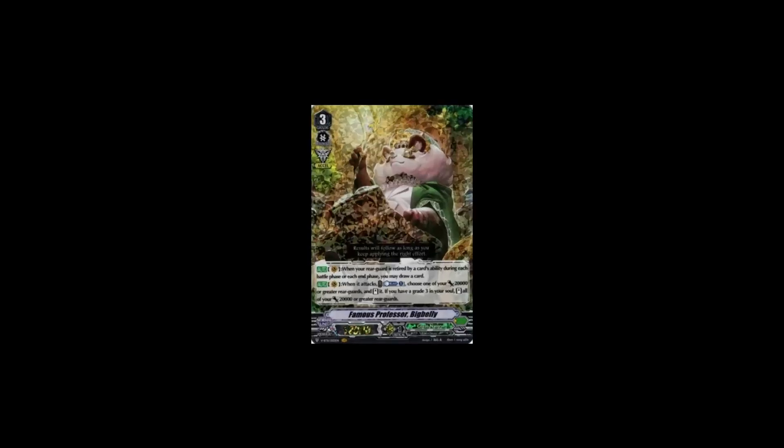Big Belly is the best contender to run Collegiate in. The reason is because of Big Belly's first skill: when your rearguards are retired by card effects during each battle phase or end phase, you may draw a card. Since Collegiate gives 10k to the front row rearguards and then retires them at end of turn, Big Belly triggers off those rearguards dying and you draw a card. That means you can use Collegiate's skill without worrying about depleting your hand, as Big Belly essentially refunds the cost for calling those rearguards.